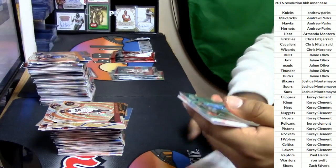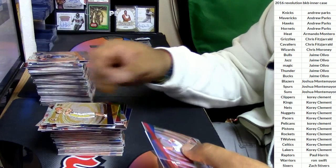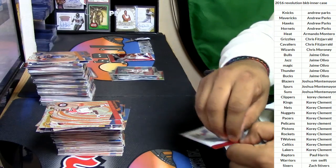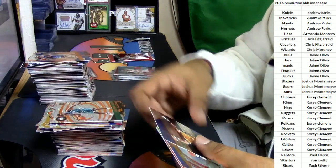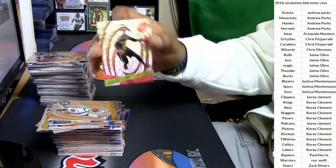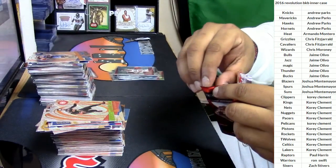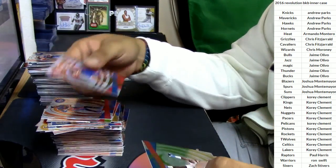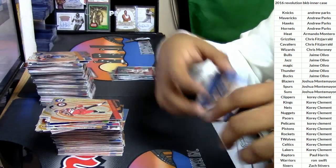Might as well do Pack Wars on this thing, man. Kenneth Faried for the Nuggets, DeAndre Bembry for the Hawks, Georges Niang for the Pacers, Blake Griffin for the Clippers, John Wall for the Wizards. Two more packs to go. Tony Parker for the Spurs, Jaylen Brown for the Celtics, Klay Thompson for the Warriors, Kevin Durant for the Warriors, Dennis Schroeder for the Hawks. Last pack. Contavious Caldwell-Pope for the Pistons, Henry Ellenson for the Pistons, DeAndre Jordan for the Clippers, Bradley Beal for the Wizards, Dirk Nowitzki for the Mavericks. Boom.